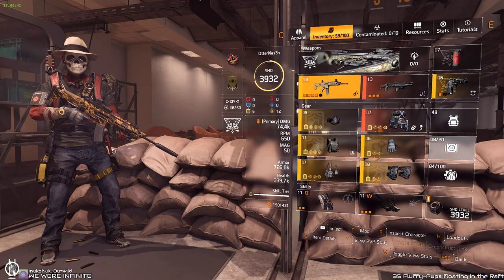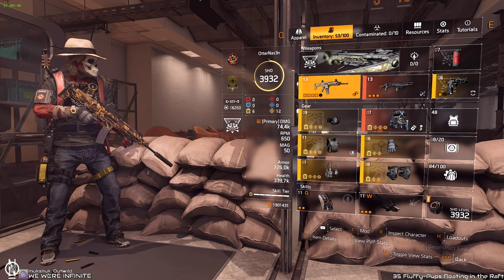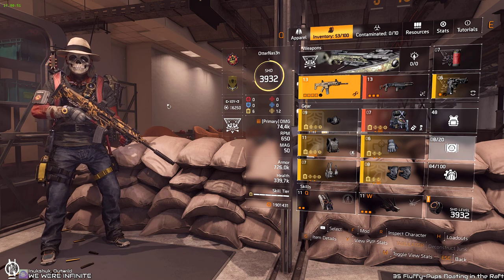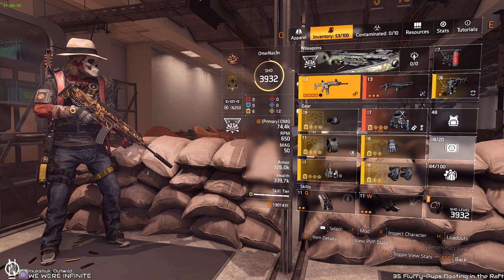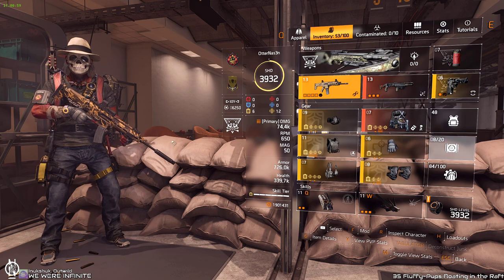Your role on legendary is to keep your group alive by controlling the NPCs. It's a shame that Massive nerfed CC so much — it's not that viable anymore. That's why I would always use a high-end build on legendary instead of the Eclipse set.